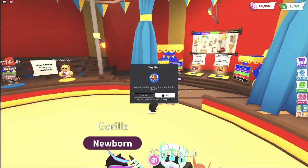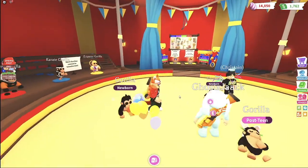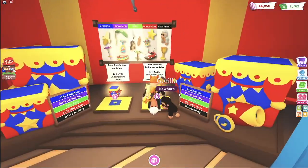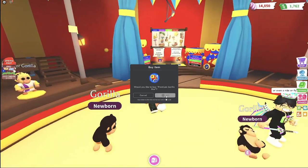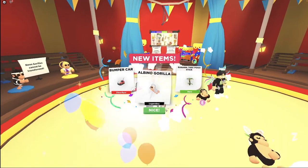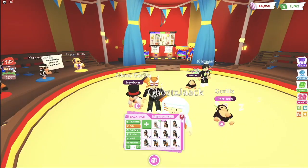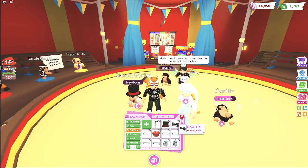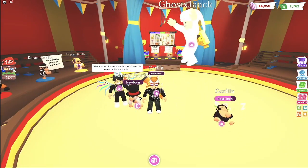We need two more golden goblets to make the emperor gorilla, and we still need our first albino gorilla. There's another golden goblet — we need one more. One more astronaut star and at least one albino gorilla. Preferably four albino — oh my goodness, albino gorilla! Yes! The albino gorilla comes with three little pet wear accessories: an ultra rare bow tie, an ultra rare top hat, and an ultra rare walking cane.